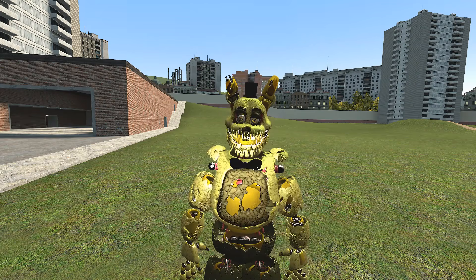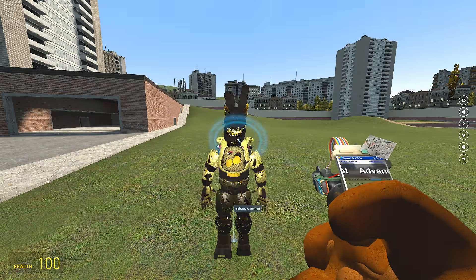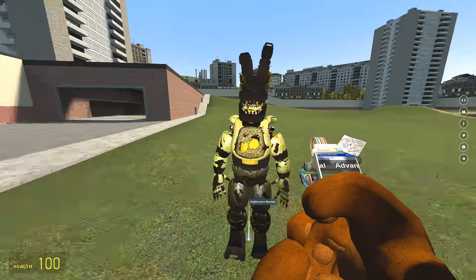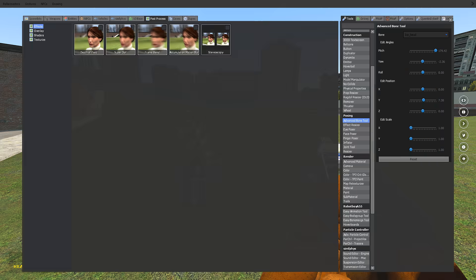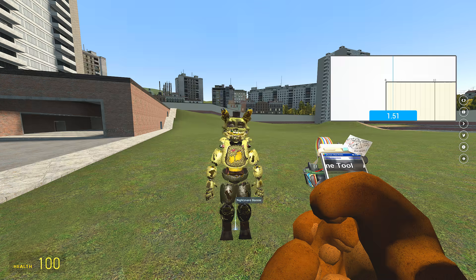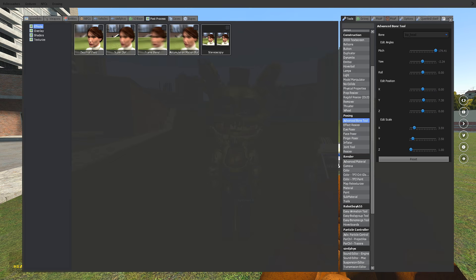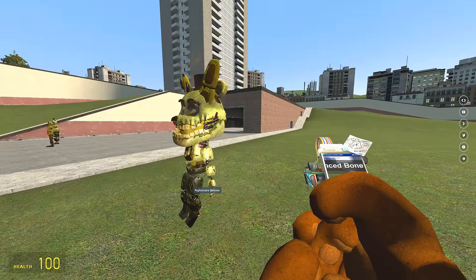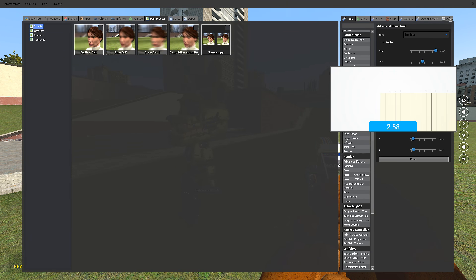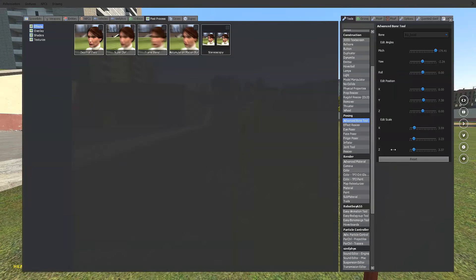It looks like they have like multiple forms of teeth now. What happens if I — not animation. What did I just do? I didn't mean to do that. I want to see what happens if I change their head size. Oh gosh, it looks so weird. I'm gonna try to make this as equal as possible.